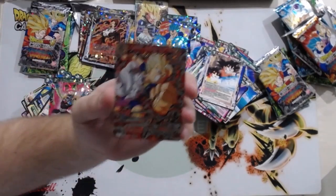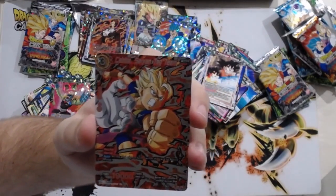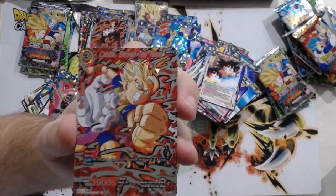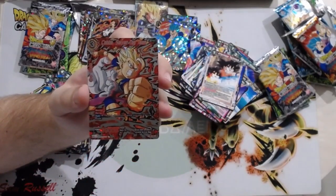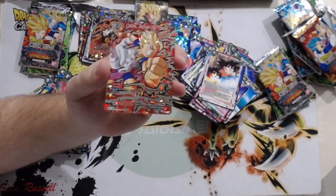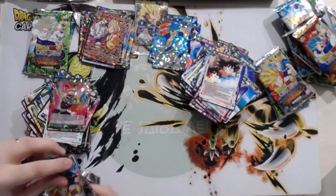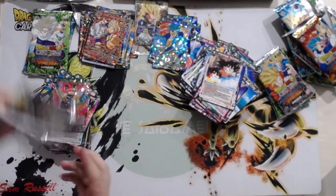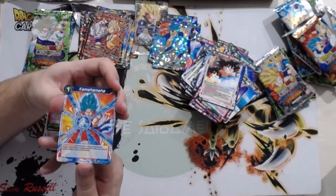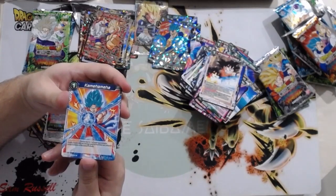Here's our first Duo Power Rare — Cabba Saiyan Tag Team. Unfortunately it's probably one of the most underwhelming DPRs in terms of functionality. It's a Barrier Blocker for three energy, and at the end of your turn it switches cards to active mode. You get an attack and a defend, but it's not as good as some of the others. It's looking like it might be an SPR-type situation where you get one per box, which is good for the value of the cards but bad for collectors trying to get a whole set.